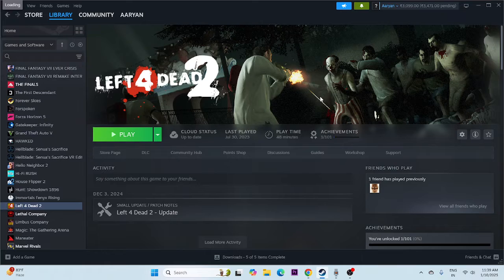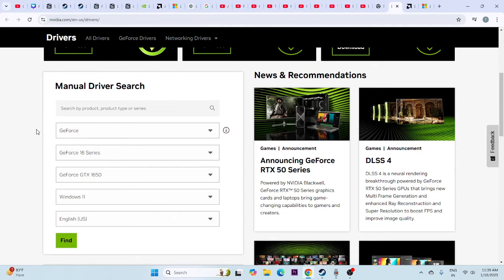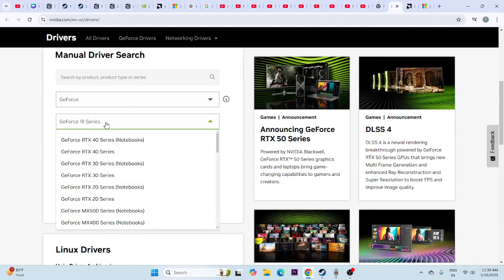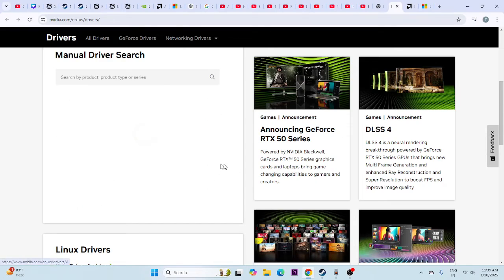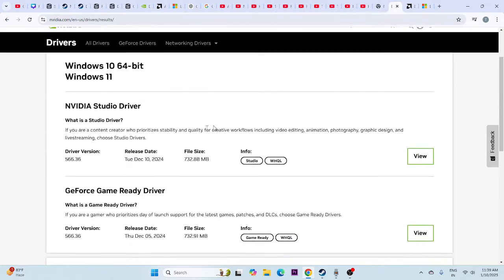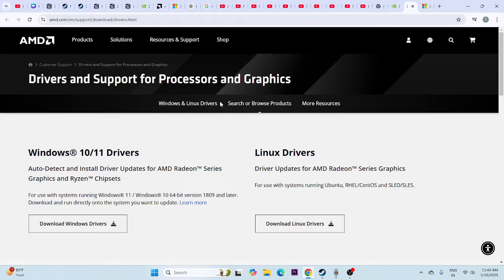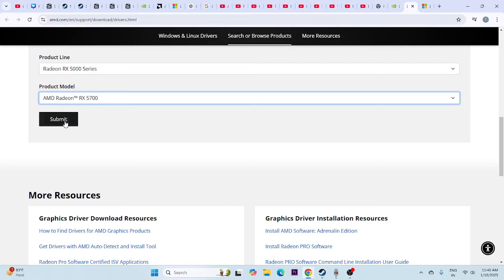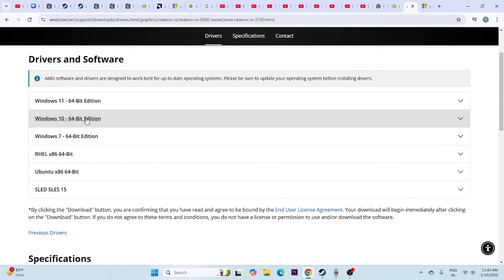Next, we need to update the graphics driver. A link in the description will take you to the NVIDIA driver page. Select your GPU series — for example 16 series, GTX 1650 — and your operating system such as Windows 11, then click Search. Download the latest driver version shown. If you are on AMD, go to the AMD graphics page, select your GPU series (e.g., 5000 series), click Submit, and download the appropriate driver for Windows 11 or Windows 10.